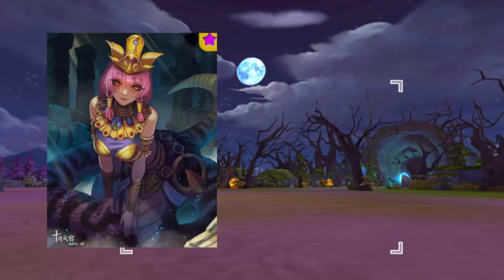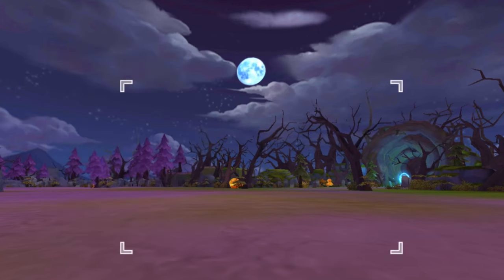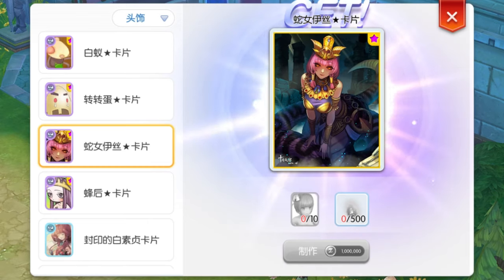Up next, we have two headgear cards. The Isis Star card will give minus 5% variable cast time and additional 5% fire property attack. This card can help wizards achieve no-cast meteor storm, especially those who use Sacrifice Book instead of Orleans Server in their offhand. However, do consider that this card will replace Sealed Apocalypse card in your headwear, which will decrease the ignore MDef stat. The ingredients for crafting this card are 10 Isis cards, 500 gram dust, and 1,000,000 zenny.